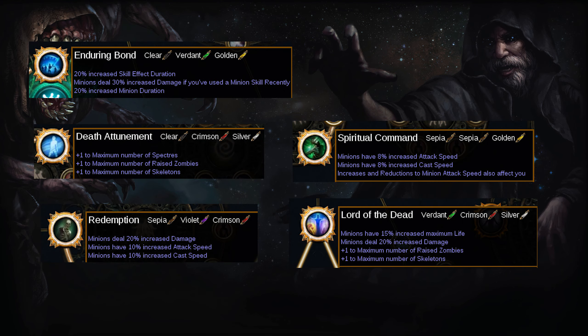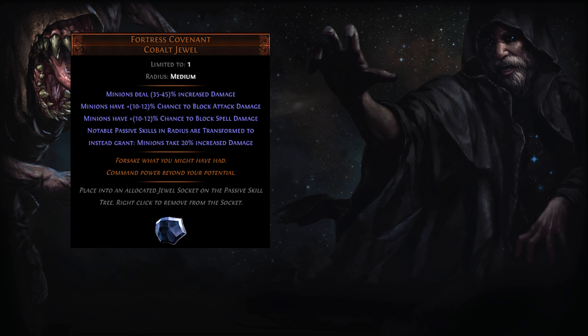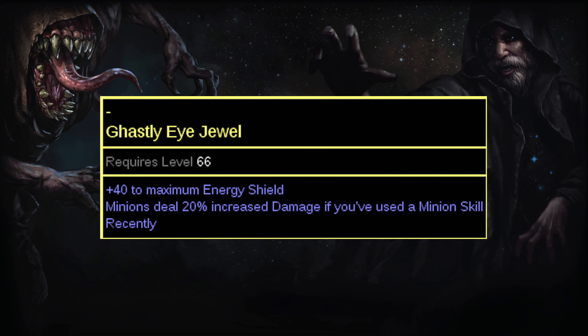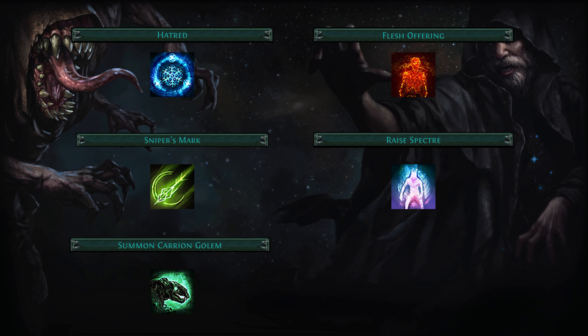Other sources of DPS increases include passive skill tree notables and their clusters, a large 8-point passive minion damage cluster jewel, Fortress Covenant and Quickening Covenant unique jewels, and rare Abyss Ghastly Eye jewels with energy shield and minion damage, as well as active gem buffs such as frenzy charge generating spectres.